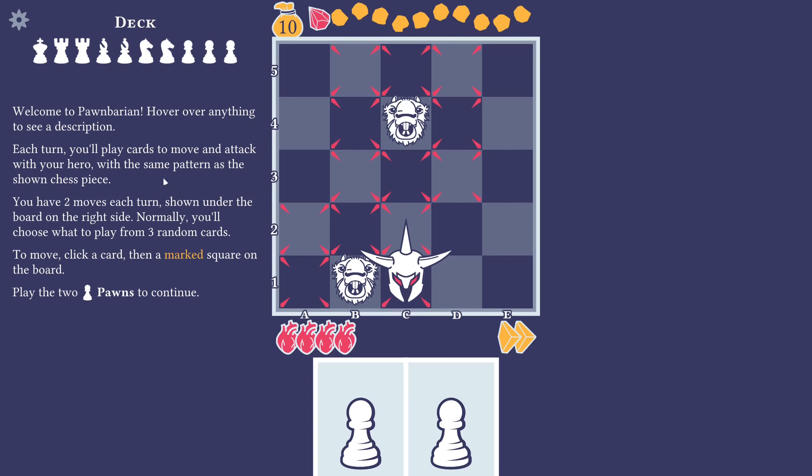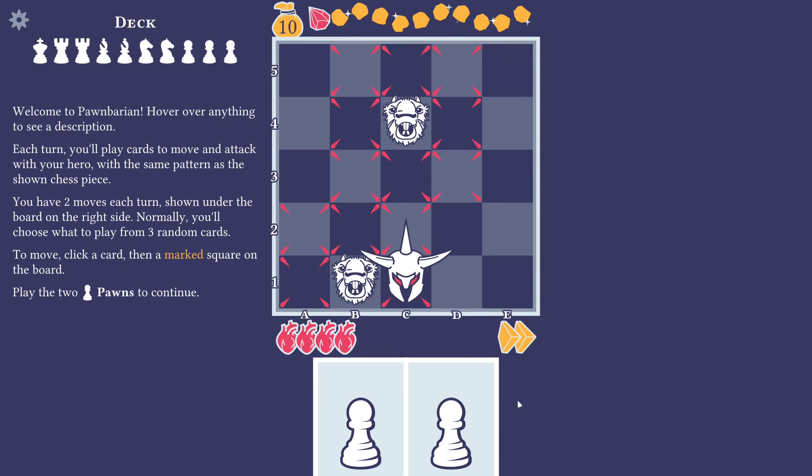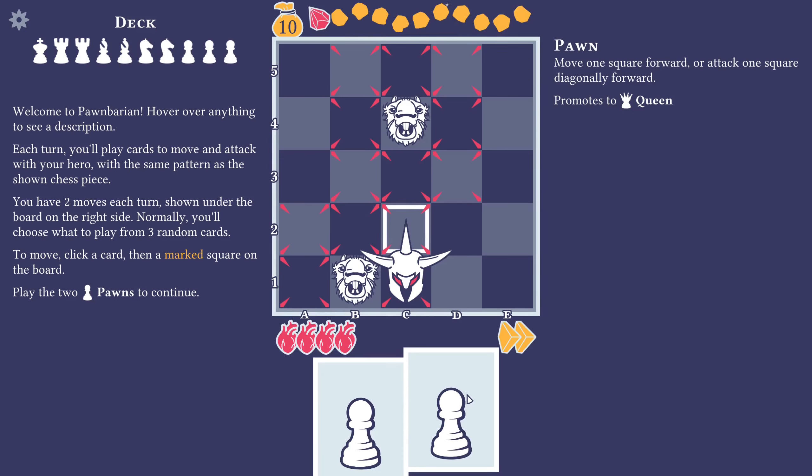Each turn you'll play cards to move and attack with your hero with the same pattern as the shown chess piece. You have two moves each turn, shown under the board to the right side. Normally you'll choose what to play from three random cards. To move, click a card, then a marked square on the board. Play the two pawns to continue. And see, this is exactly what I meant — you don't need to know chess, really, because the moves will be highlighted where you can go as you hover over that card, and you can even read about the card itself.